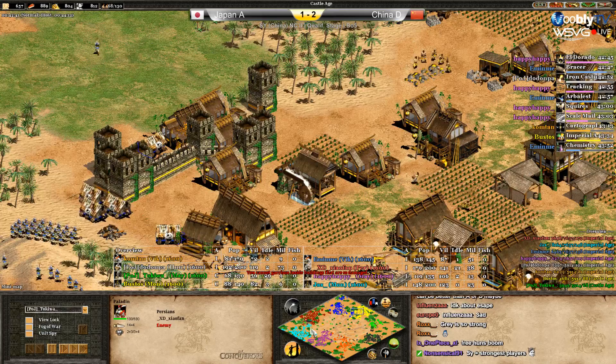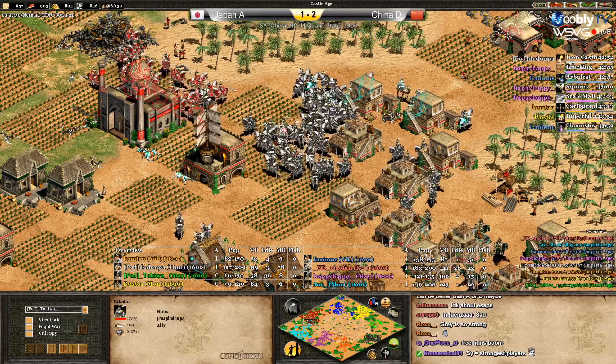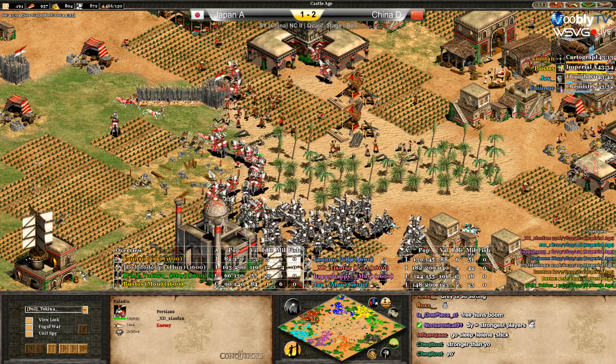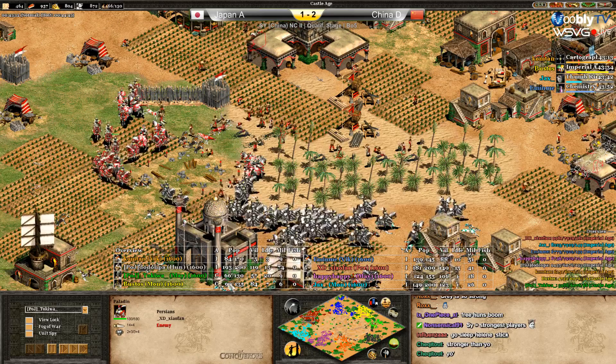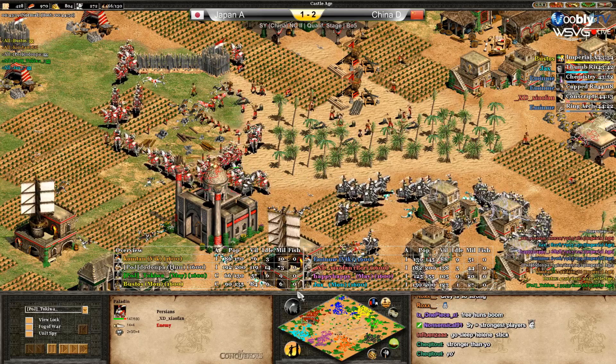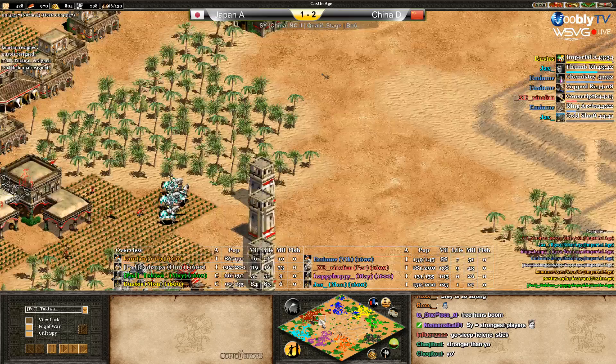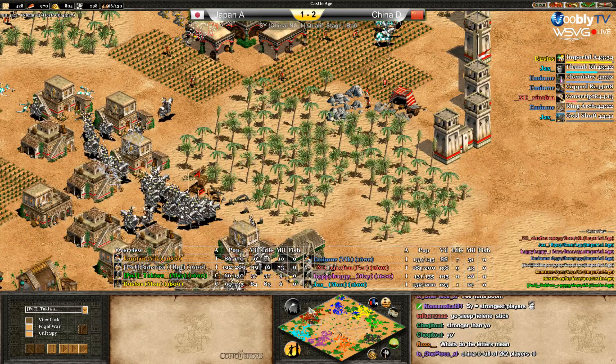China D could perfectly be China B or even A — they are destroying Japan. Clear team play was better for China. A D-team being this strong is surprising. GG is called — crazy strong game. Very strong team play by all the Chinese players.